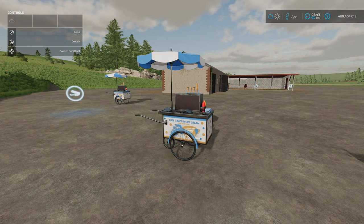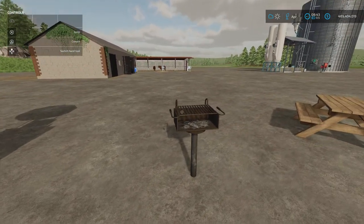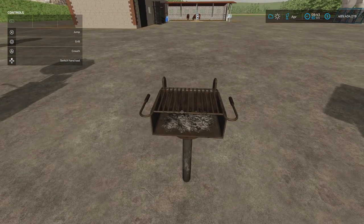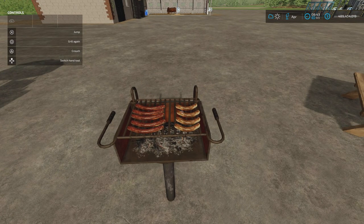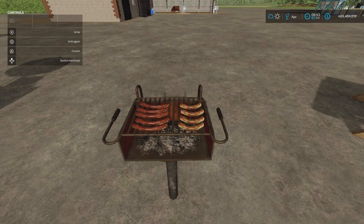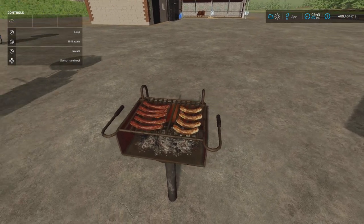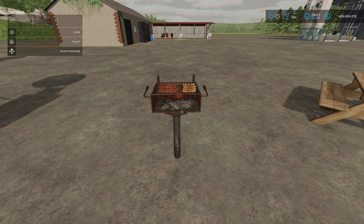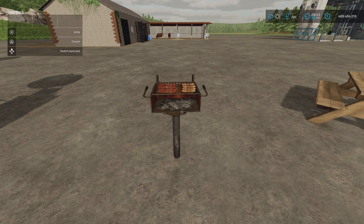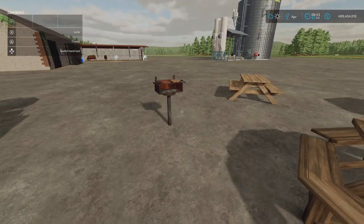We've also got an ice cream stall and the barbecue. If you come up close to it, it says 'grill'. They look like proper bratwursts as well. That will crackle away for a little while, then the bratwurst will disappear. So if you want to simulate having a bit of a barbecue, you can.